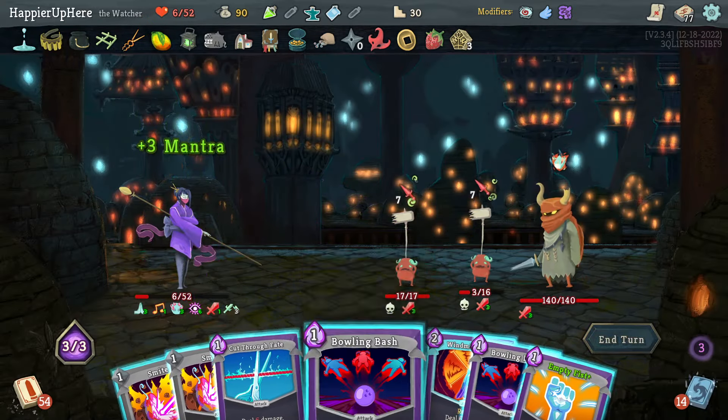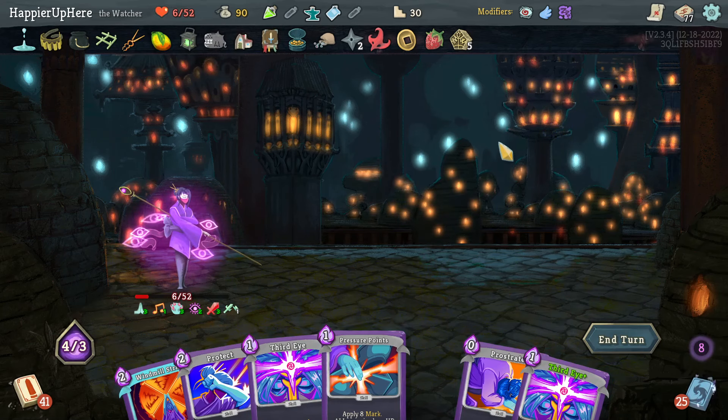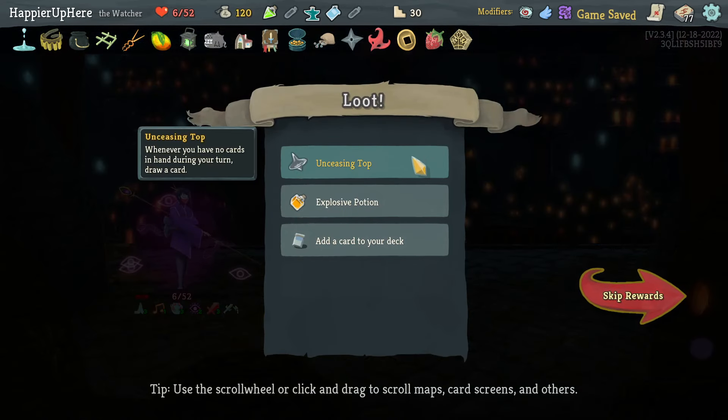Windmill Strike together with a Smite — and I'm in Divinity. Too bad I'm not dealing more than 100 damage. Perfect this one — very happy because if I took damage there I would have been dead. Got Unseeing Top: whenever you have no cards in hand during your turn, draw a card.